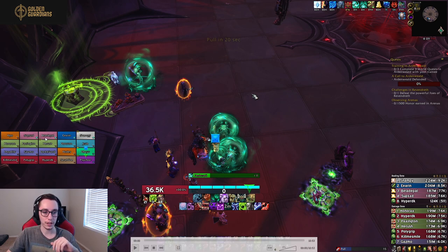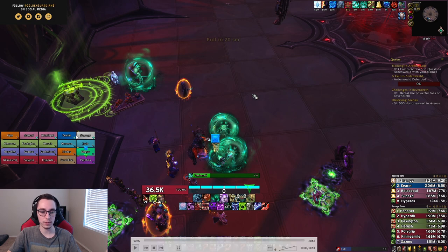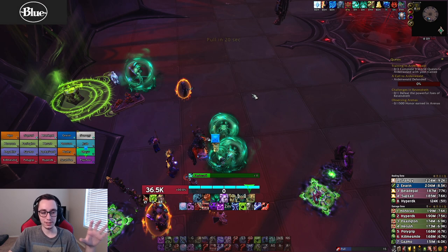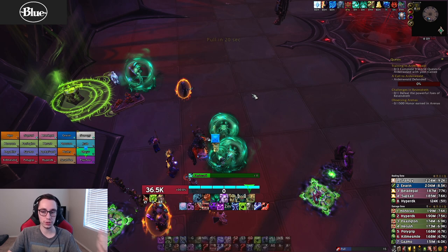Our base comp is two Holy Paladins, one Resto Shaman, one Disc Priest. The Holy Paladins are going to be the healers for the melee group in phase three, and the Resto Shaman along with the Disc Priest are the healers for the range group. In phase one, generally everything is super easy. The main thing you want to focus on is getting one of your druids to zero stacks by the time the first phase ends, so they can help with roaring.